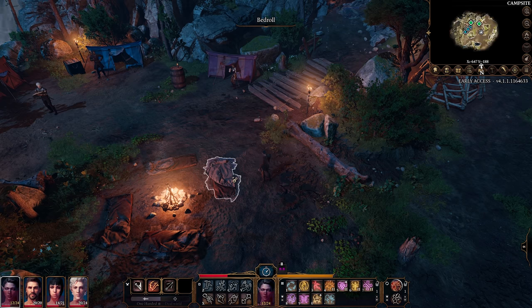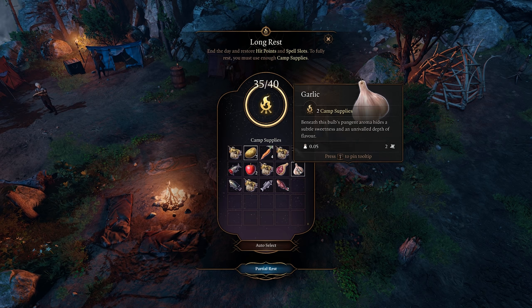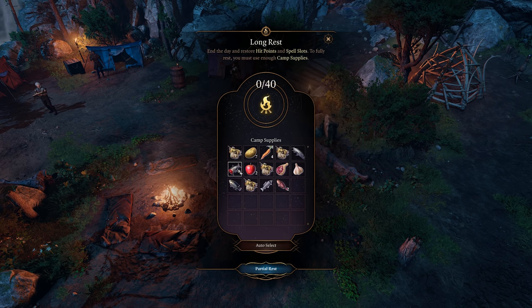We've added a new feature we want to try out during Early Access called camp resources. When you go to sleep now, you'll be asked what you want to eat. If you eat sufficient supplies, you'll have a fruitful rest and restore all of your spell slots and HP. However, if you don't have enough supplies, you'll have what we call a shallow rest. The reason we did it is to differentiate more strongly between short rest and long rest, and we're curious to see how it plays for you. The cost of going to rest will increase as you level up, reflecting the growing upkeep of your ever-increasing camp.